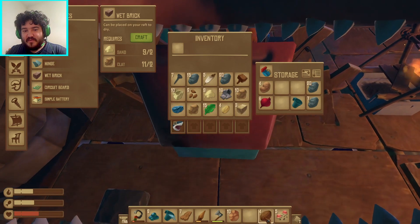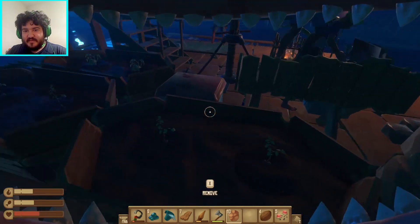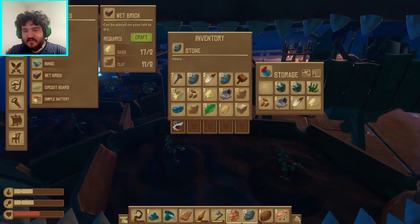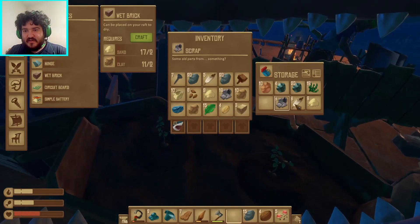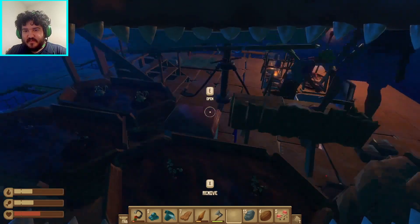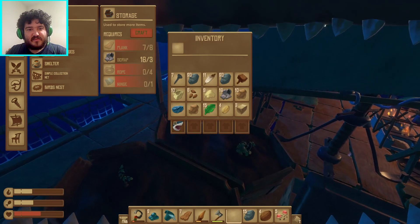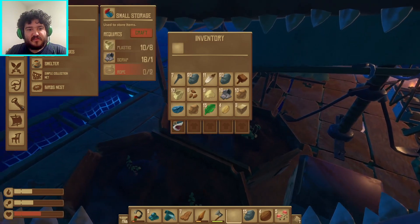I'm putting a bunch of food in this chest. Stone, don't go in there. This will now be the smelting chest. Can we make another chest? Yeah. I'll put whatever I have in the smelting chest.